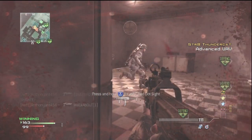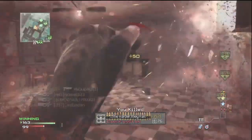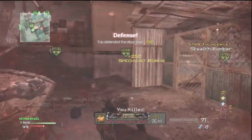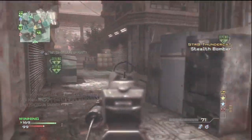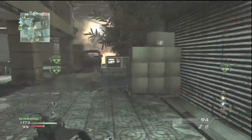So, tip 1: use a suppressed gun. Tip 2: use a specialist strike package. And tip 3: play against a bunch of idiots. Because you're not going to get a MOAB playing against the best of the best, against anybody good. You're going to have to play against idiots.